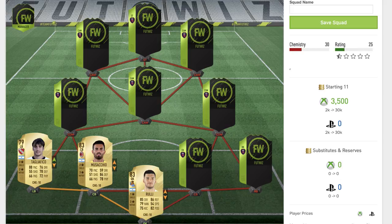Moving across to one of his partners in defence — that's going to be Musacchio. A bit ironic that he kind of has a moustache as well. He's an 83 rated rare gold card, recently transferred to AC Milan as one of their brand new acquisitions. He's got two star skill moves, three star weak foot, 70 pace, 84 defence and 78 physical. I'd love to see his card if he gets an inform or even a Team of the Season this year.